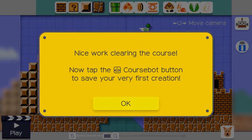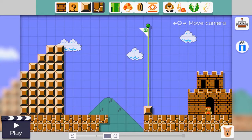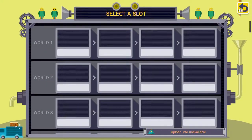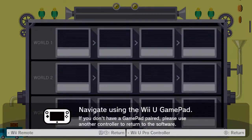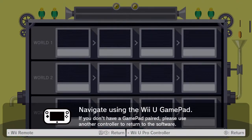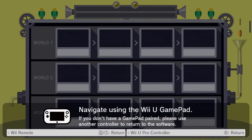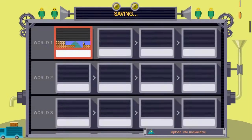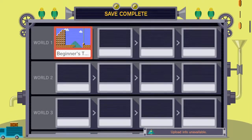Nice work clearing the course! Now tap the CourseBot button to save your very first creation. Sure, why not? New save - oh, what's this all about? Select a slot. Name this course - okay, we'll name it... 'Beginner's Trap' with a question mark. There we go, our first level is created!